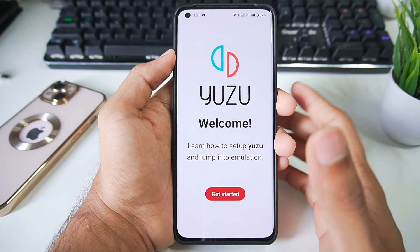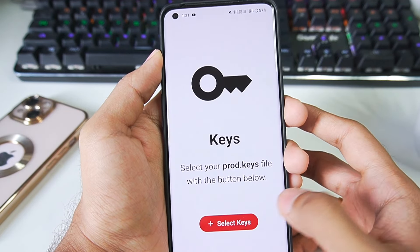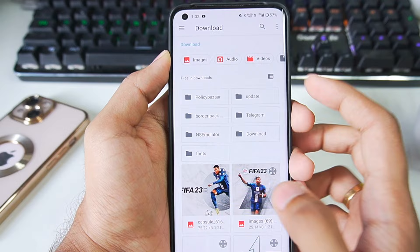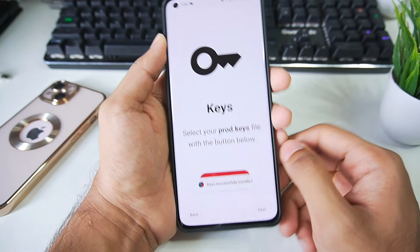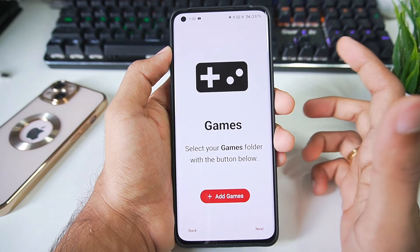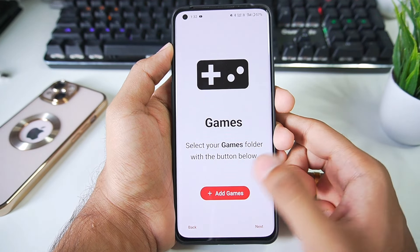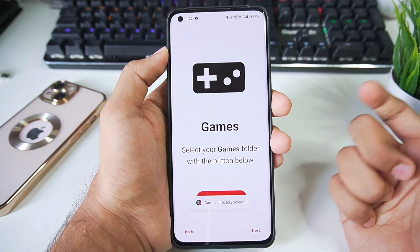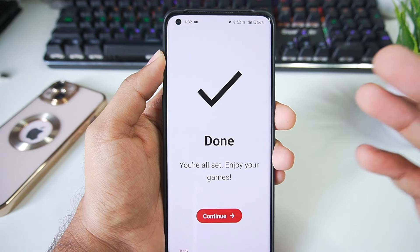Once everything is done, open the Yuzu Emulator Android. It will welcome you — click Get Started, click Next, and click Skip. It will then ask you to import keys, so tap on Select Keys and select the product keys which you have dumped from your Nintendo Switch. Once it says 'key successfully loaded,' click Next. Then you'll need to select the folder where you stored your FIFA 23 game file — tap Add Games, select the games folder, click Use This Folder, allow it access, then click Next. And we are all set.